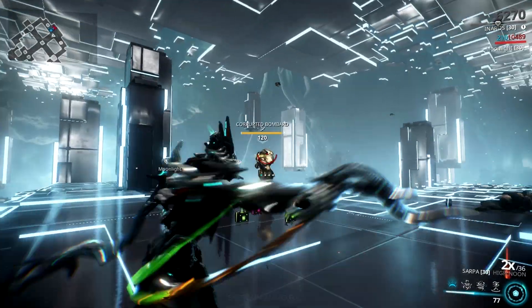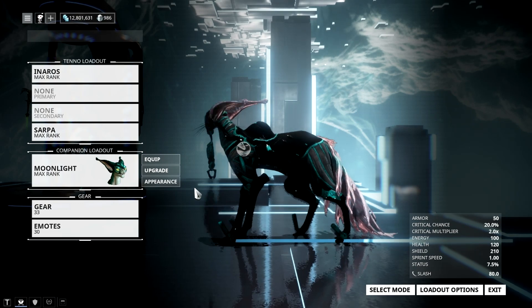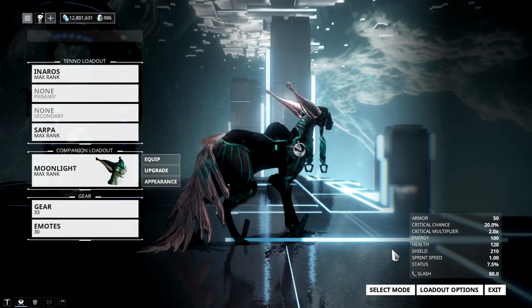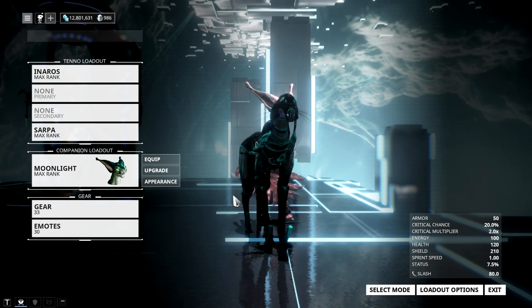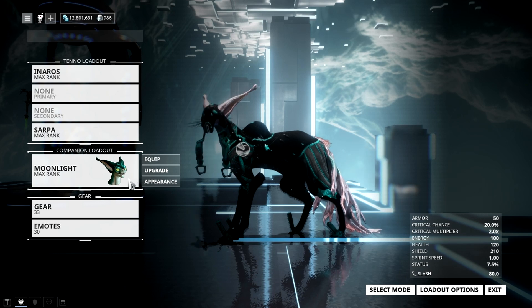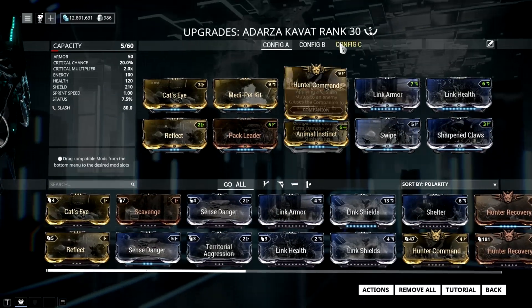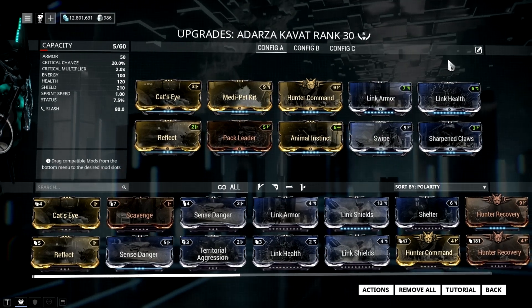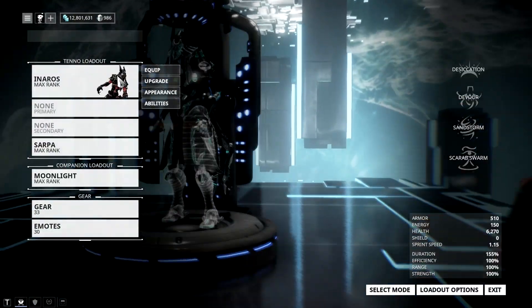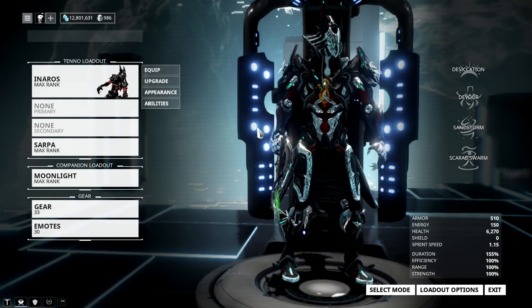Which is why you'll see the Sapa doing red crits while you are shooting enemies. Now I know you are worried about using the Adarza Kavat as it's really unreliable in high level content because it just doesn't last long on those types of missions. It will often be downed by enemies and it will really be a hassle for most players reviving their cat. But not to worry — the best thing you need to do is equip your Adarza Kavat with the Link Health and Link Armor mods. Max these two out and then try it with your Inaros.